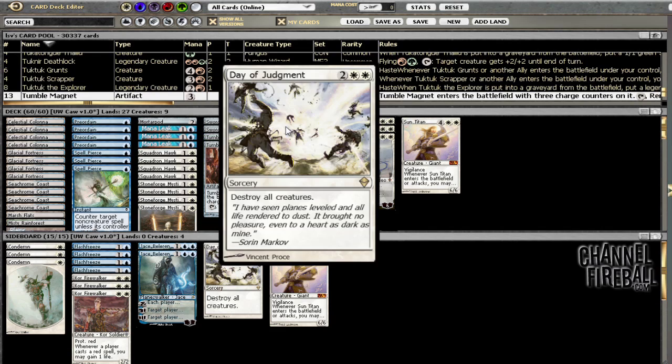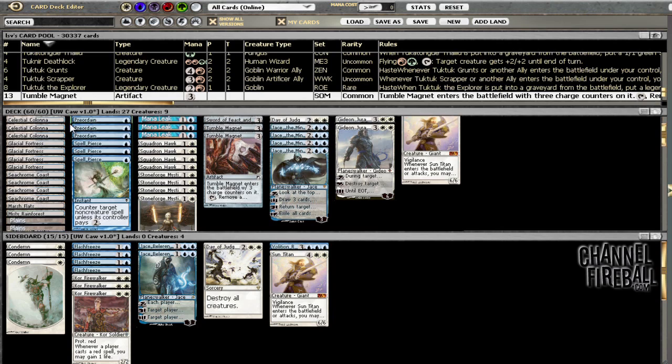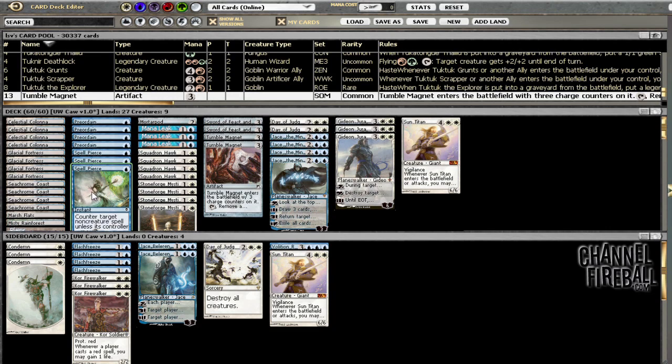I think tumble magnet and Day of Judgment work out pretty well together. This forces them to overextend into this. And then Sun Titan's a card I kind of like. Got one other spicy thing in here and that would be Inkmoth Nexus. I'm trying a pair of these and 27 lands, so extra man lands are good and 27 lands means you're less likely to have mana problems.